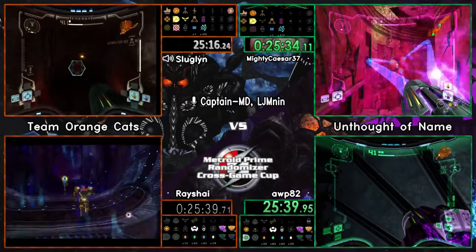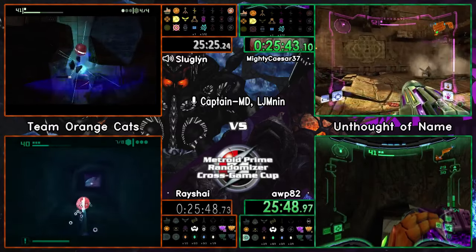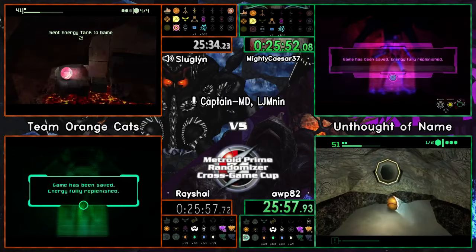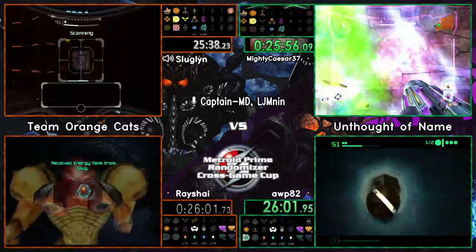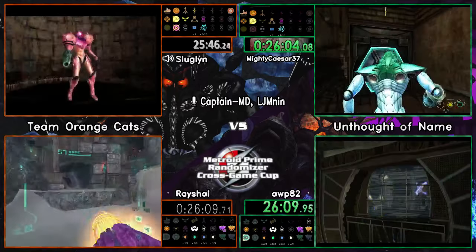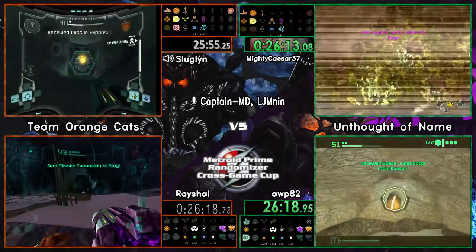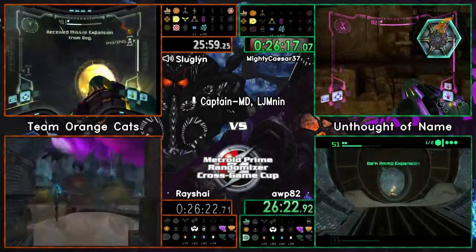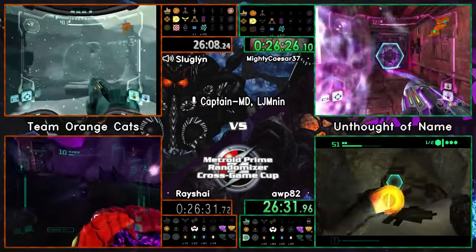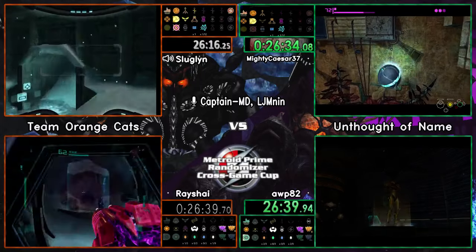A missile related weapon is in dark oasis, but that's a dead item because the only missile system in prime one is the missile launcher itself, which our runners start with by default. The beam combos are considered beam related upgrades, not missile related, so the only missile related upgrade specifically is the missile launcher itself - pretty much irrelevant. Mighty caesar has just discovered space jump - that was in gallery tunnel, which is where we had problems earlier. My game knowledge is still correct.